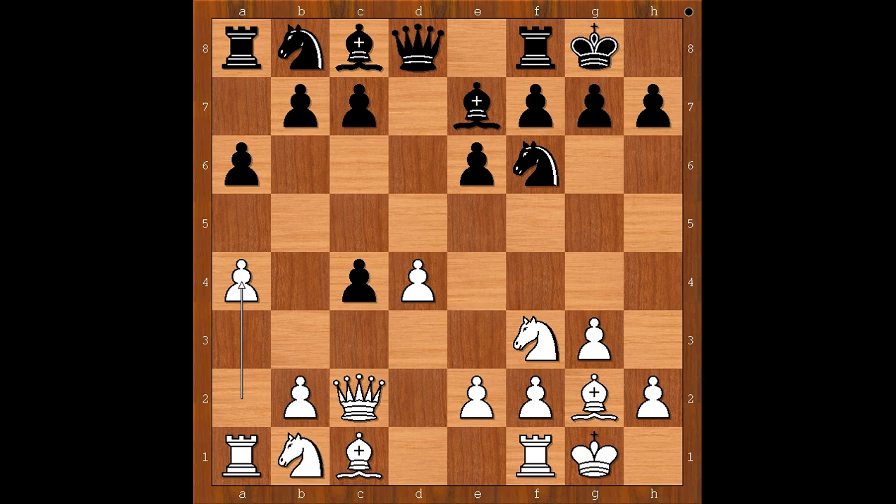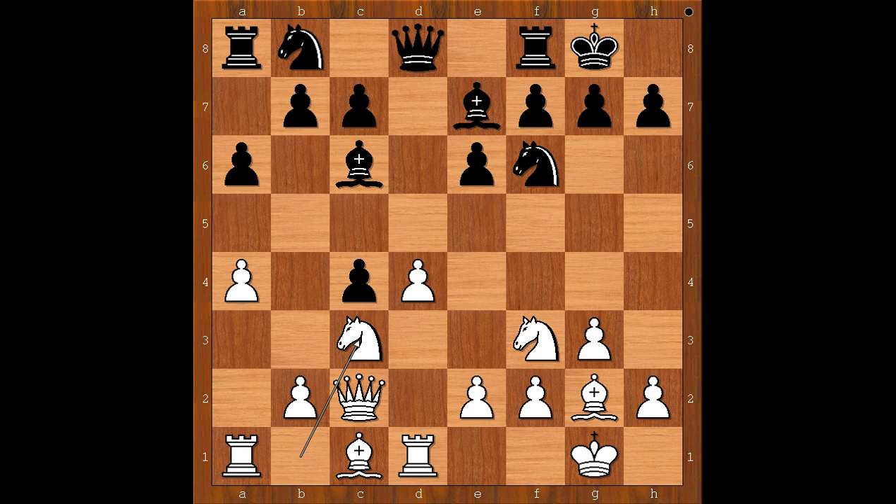d takes on c4, queen to c2, a6, a4. Bishop to d7, intending bishop to c6. Rook to d1, bishop to c6, knight to c3.